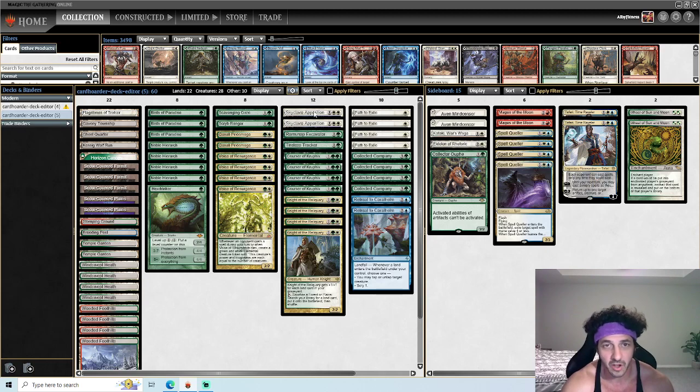For three-drops, we have two Skyclave Apparitions — these are pretty much your catch-all. We don't play many because of Collected Company and it's a little awkward to hit them when there's nothing on board, but they bridge against Blood Moons or other problems. Ramunap Excavator helps bring back lands you need, or even fetch lands, to gain life and tokens with Tracker. Keep in mind this is a mid-range deck but it can win on turn three.